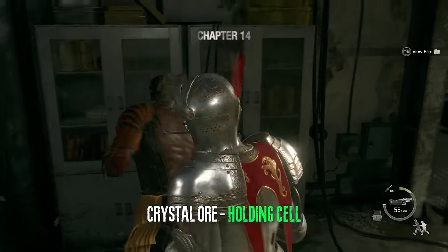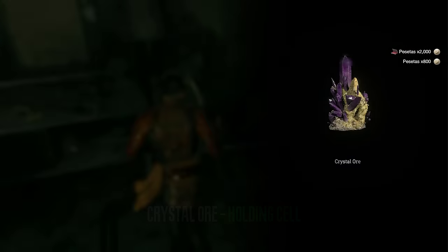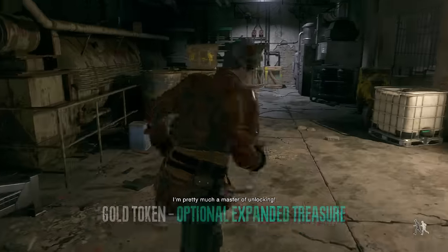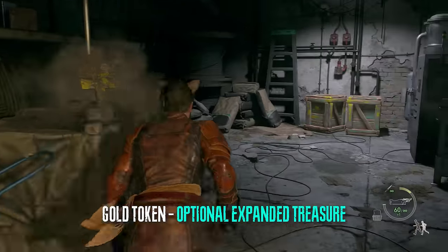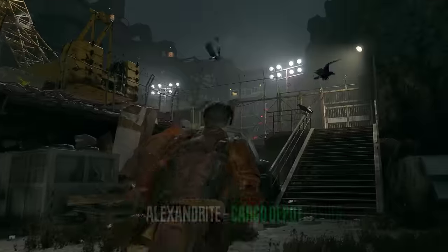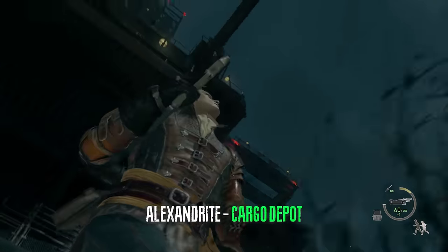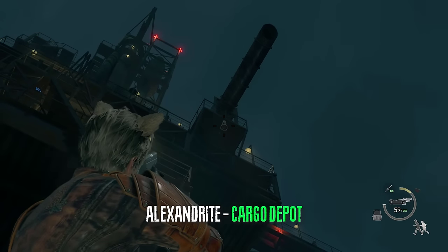At the beginning of chapter 14 you can acquire a crystal ore. After Ashley opens the door for you in the facility storage you can acquire an expanded treasure which is a gold token. Immediately after that when we go outside we can shoot the silver container which will contain an alexandrite.